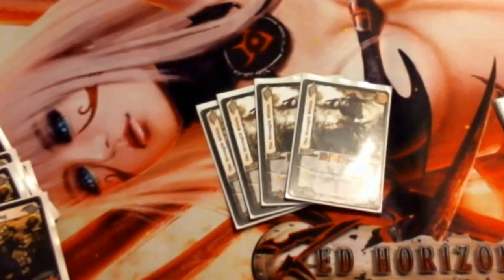Next up we have Strength Within. It is a 1 difficulty 5 check with a plus 2 mid block. It has Enhanced: your attack gets plus 2 speed. Or, it has Fire Enhanced — meaning your character must have the fire symbol — your attack gets plus 2 damage. It's a low difficulty card with a decent block modifier, so we run 4 of them.